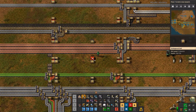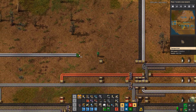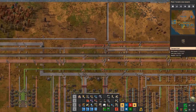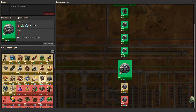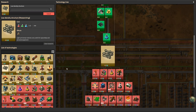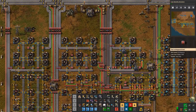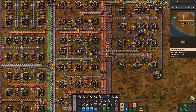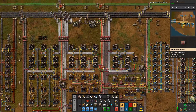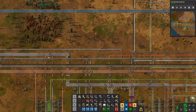Spaghetti belts are us! This is going to come in here and it's just going to half-belt that, and that's for making the nuclear stuff. Speaking of which, we haven't done any research in a long time. Let's look at research — we need to bring in some low density structures, let's go ahead and do that one. They're needed for yellow science as well as for whatever input we haven't finished setting up yet.